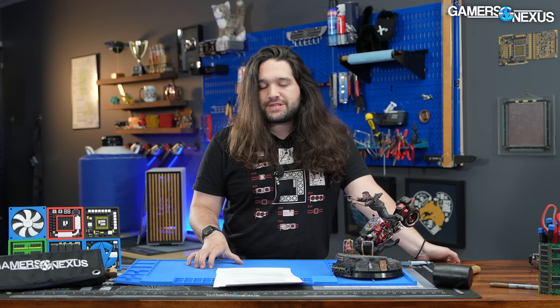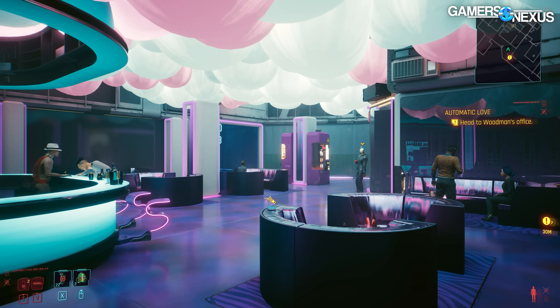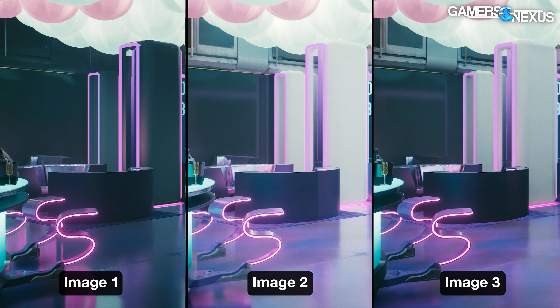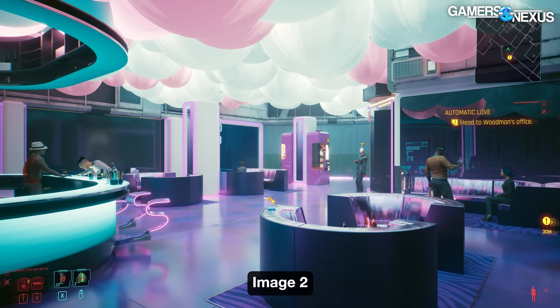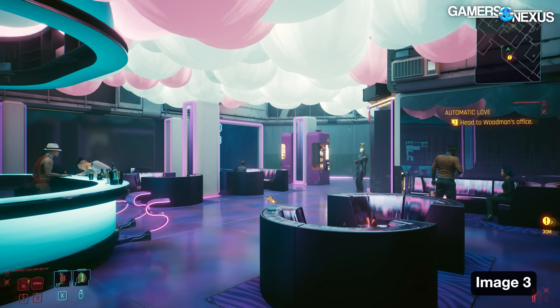For image quality comparisons, we chose specific scenes and took screenshots with different ray tracing variations — RT Ultra, RT Psycho, no ray tracing — locking all other settings with a high-ultra preset combination. Our first comparison is inside the club. Before revealing which is which, we're doing a blind test: a split screen shows three images — one without RT, one with path tracing, and one with traditional ray tracing. Try to decide which is which.